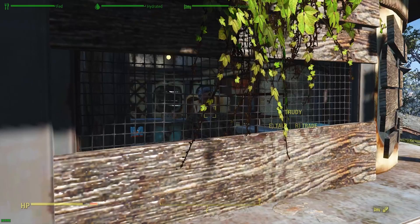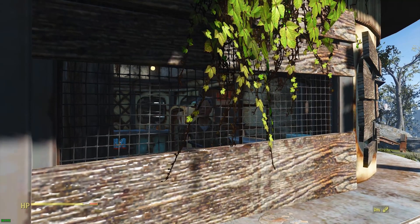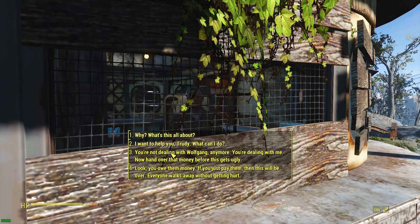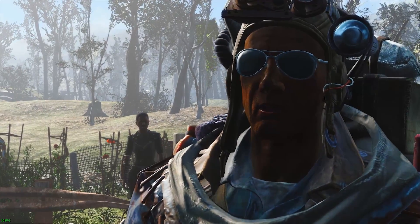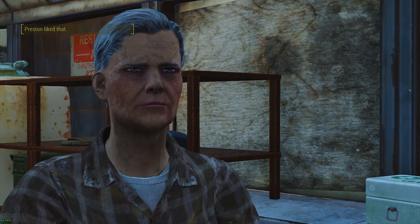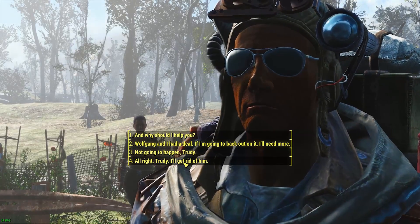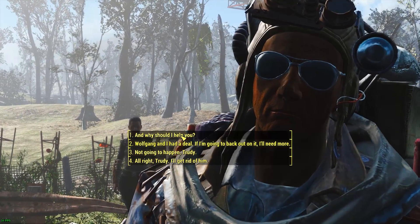There she is. I saw you in that poison cellar talking. Well, he ain't getting his money. Period. There's some explosions going about. Look, you owe the money. If you just pay them, then this'll be over — everyone walks away without getting hurt. I got a better idea — you take care of Wolfgang. I'll pay you a hundred caps to put a bullet between his eyes. And why should I help you?